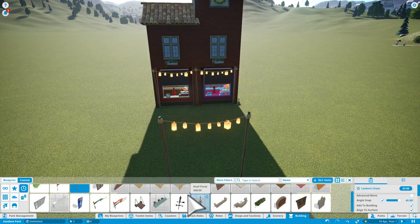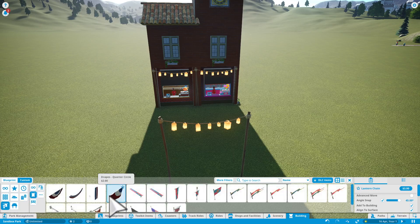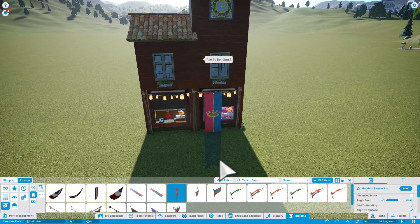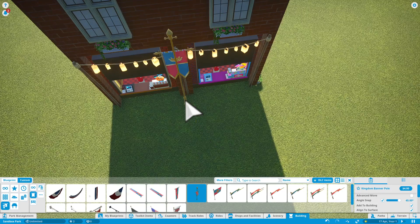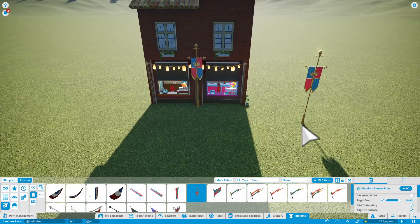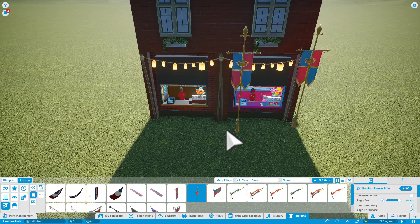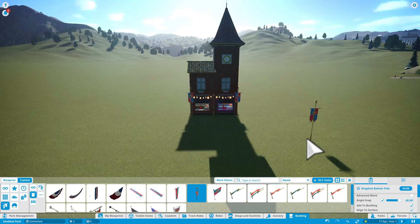If you want, you can either put down some more flags. As you can see, I go on the decoration and if you want, you can select flags. What I want is to put down the kingdom banner, but that is a little too long. So if you want, we can go on the kingdom banner pole and put that there — let's see what it's like. Oh yeah, that's very nice. Or if you want, you can put some down from left to right — oh wow, that's very nice. So you can make your building like that.